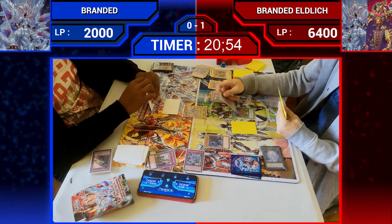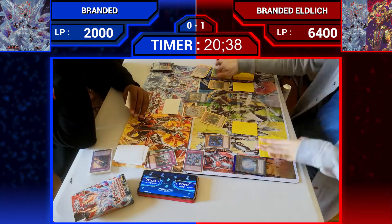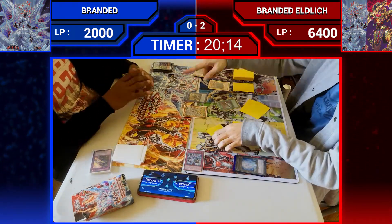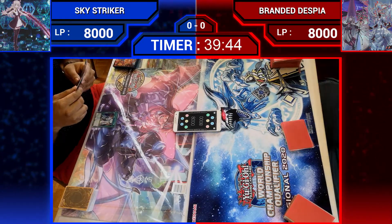On the Branded Elich player's turn they go for yet another Accursed Land, going into the Liner Lightswarmer, battling over the Darling Tonya Cobra that was set, and ending the game with too much advantage from the Elich engine.